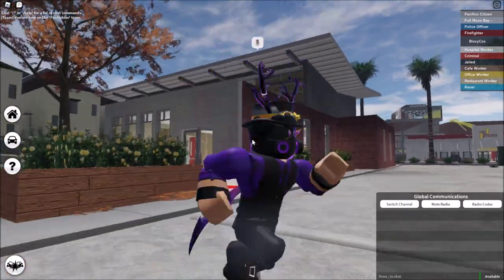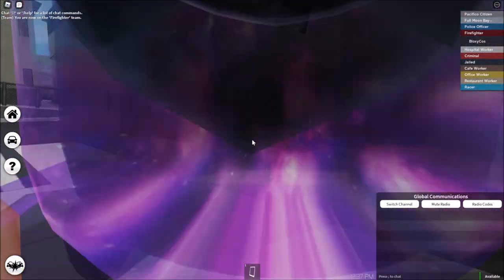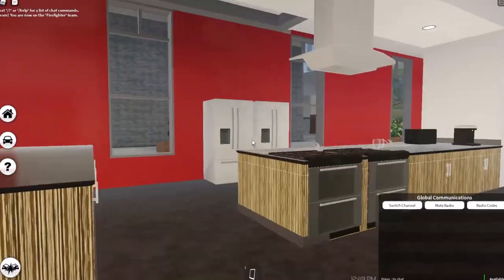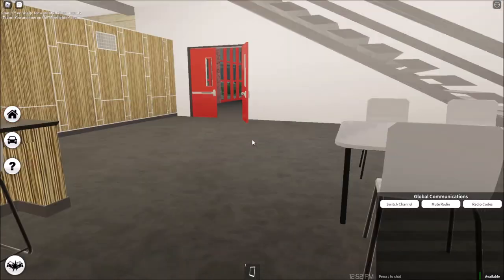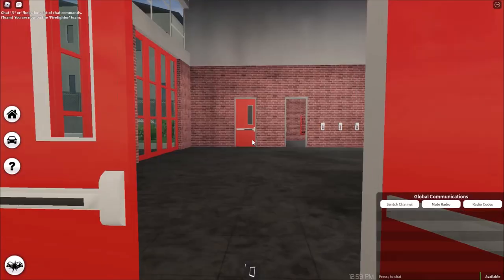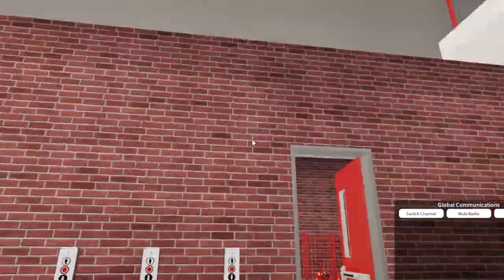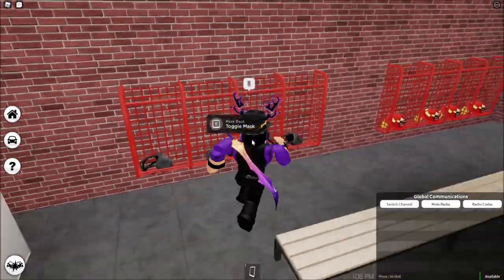We're gonna check that out — this is what the fire station looks like, very sick. Let's go inside. Over here you have the gym, over here is a big kitchen in the fire station as well — there's two fridges, a table where you can eat and stuff. Over here you have the desk, this is the big garage and the pole so you can slide down in an emergency.